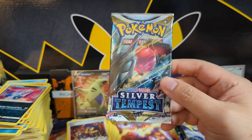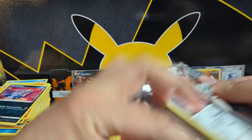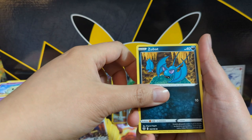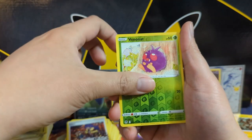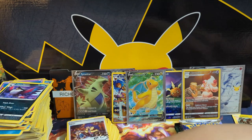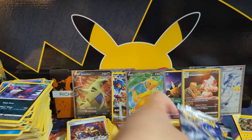Silver Tempest — this is our second ever Silver Tempest opening. I actually don't know all the hits in this set; obviously there's the Lugia and I think that's it that I'm aware of. Zubat, Alolan Gym, Venomoth into Growlithe — I thought I saw something from the side.